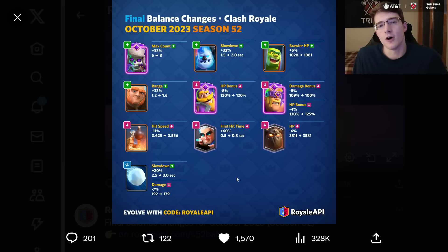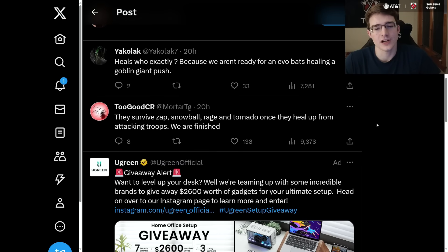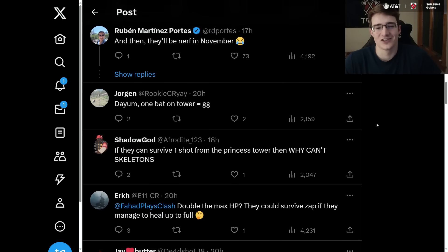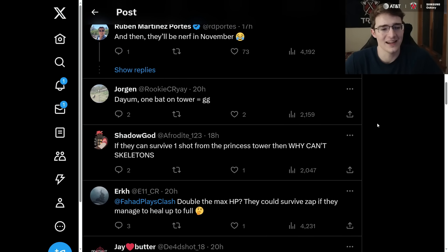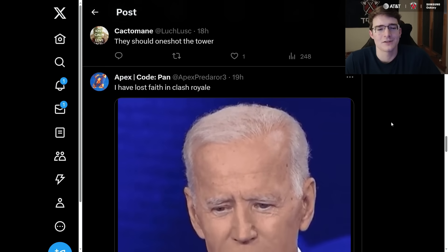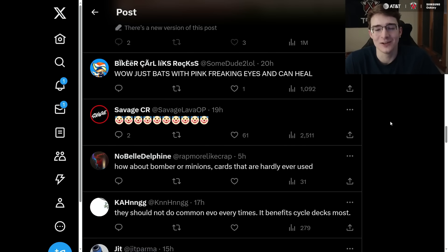Let's look at what some people think of this evolution. One comment: 'Heals who exactly? Because we aren't ready for evo bats healing a goblin giant push.' Another: 'They survive zap, snowball, rage, and tornado once healed — we are finished. They'll be nerfed in November, or maybe December if they need one more month to make more money.' Another comment: 'One bat on the tower equals GG.' To be fair, you probably need at least three or four fully healed bats on the tower — but they're only two elixir, so that's still broken.